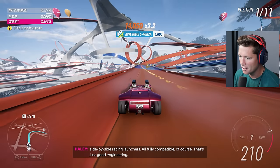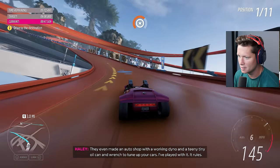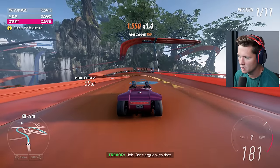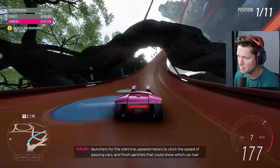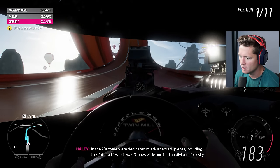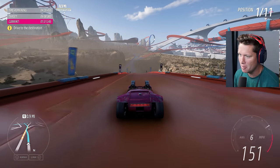Loops, jump ramps, banked turns, gravity drops, trestle bridges, chicanes, crossovers, latch counters, multi-lane side-by-side racing launches - all fully compatible, that's just good engineering. They even made an auto shop with a working dyno and a teeny tiny oil can and wrench to tune up your cars. Wait, they had a dyno? It's bright orange! As you know, nothing is more exciting than seeing cars racing side by side. Hot Wheels made loads of accessories including launchers for the start line, pedometers to clock the speed, and finish gantries that could show which car won. No cheating allowed!